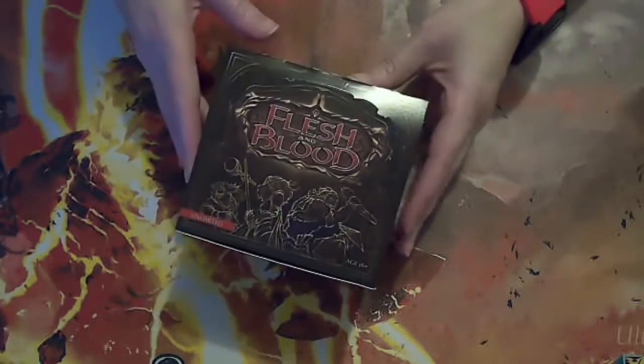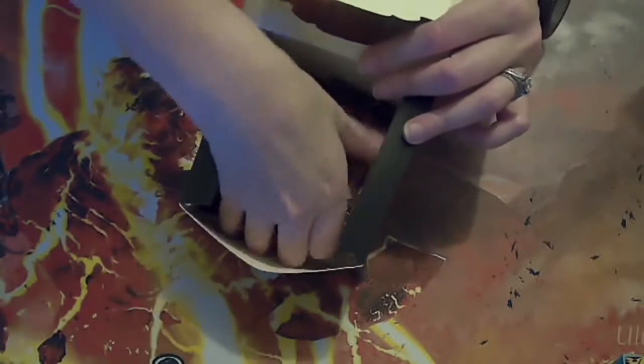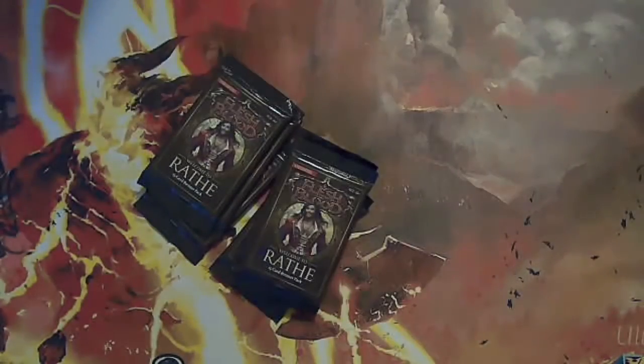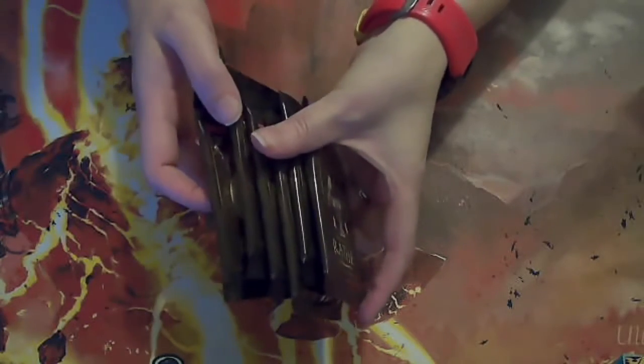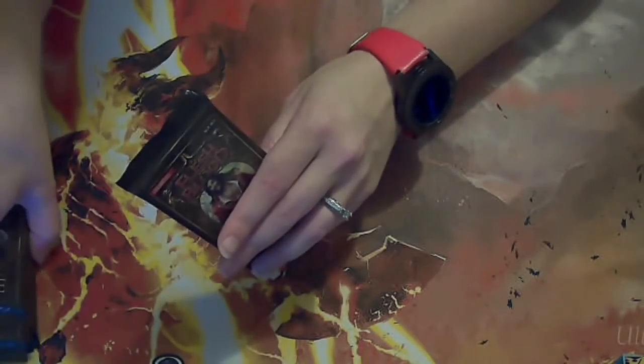We're going to do the last sealed practice I can do out of this Welcome to Rathe box. We've got six packs left in here. So far we've built three or four completely different decks out of these — we've got a Brute, a Warrior, a Ninja — so maybe this will be our Guardian pool, maybe something totally different. Six packs, let's go.